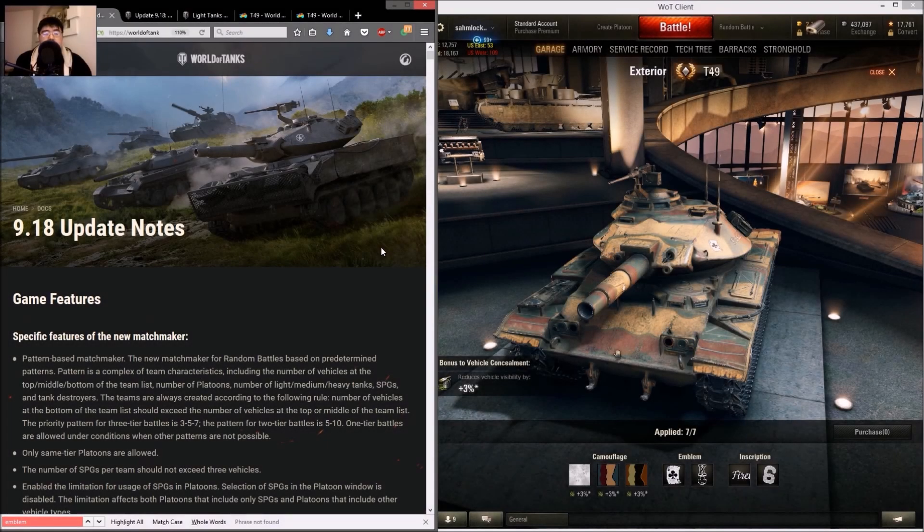Welcome back folks. Patch 9.18 is coming out tomorrow for the North American server, in a week for EU and the Russian server, and in two weeks for the Asian server. I want to put together a list of all the economical decisions you should consider before this patch hits.